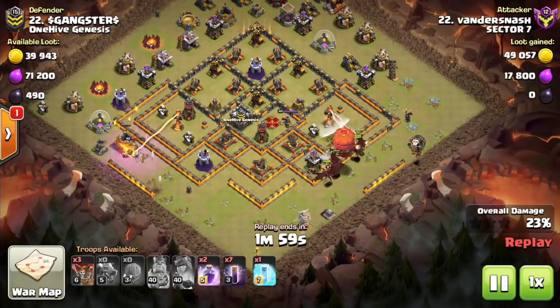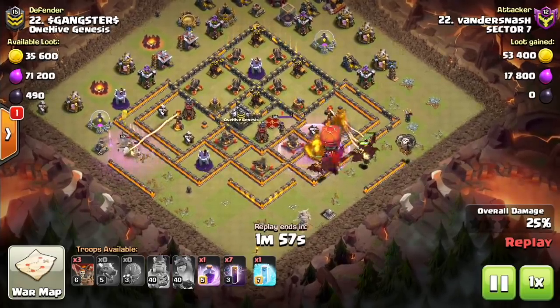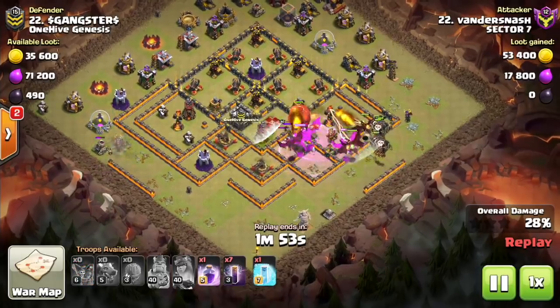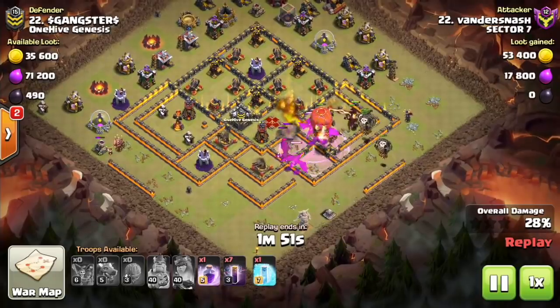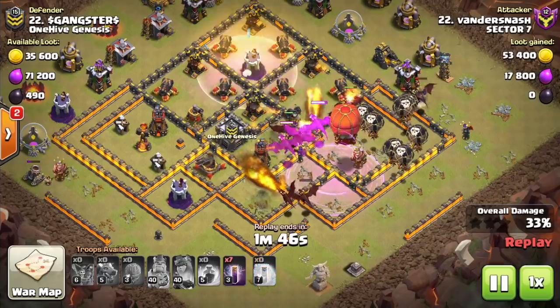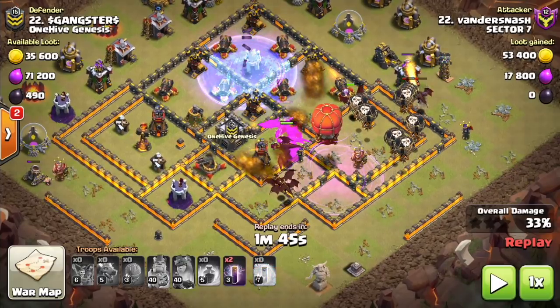But the difference is now you have to choose the right base for it. It's not going to work against 90, 95% of bases like it used to. Now it's like any other strategy — it has to be the right base. It's like a hog attack where if there's certain things you use hogs, if there's certain things you use balloons. Now if there's certain things you use the Dragon Bat Spell attack strategy.